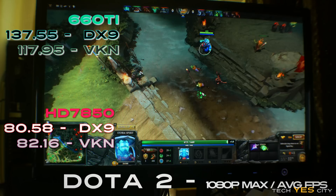The 660 Ti was handily beating the 7850 in a lot of these titles, especially the popular ones. Looking at Dota 2, it was slaughtering the 7850 by quite a lot. However, when we switched to Vulkan in Dota 2, we noticed a slight increase on the 7850 but also a decrease on the 660 Ti, which was surprising since this API is supposed to better utilize graphics hardware compared to something like DX9.